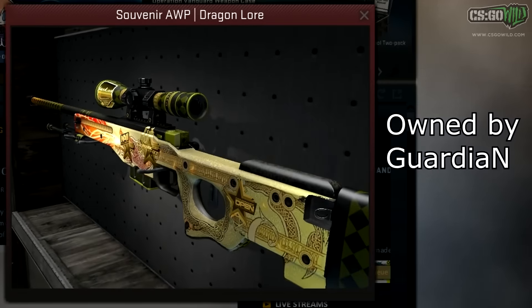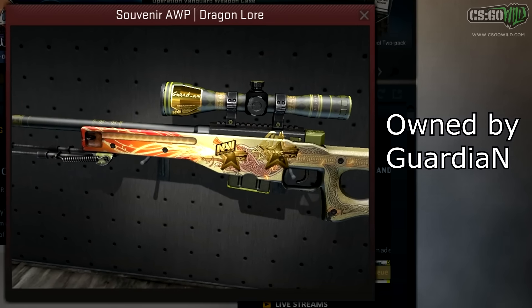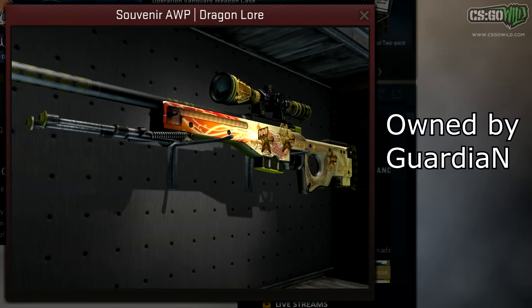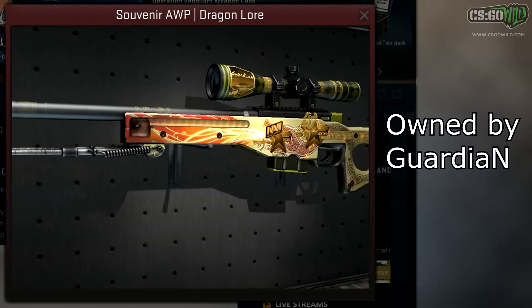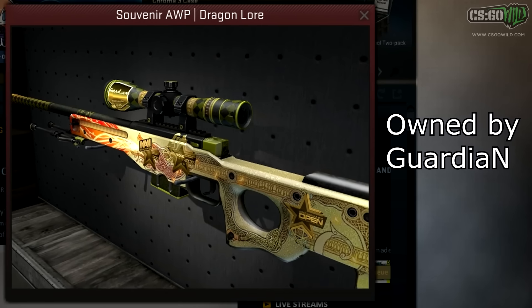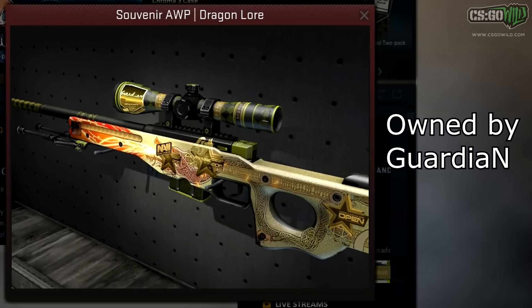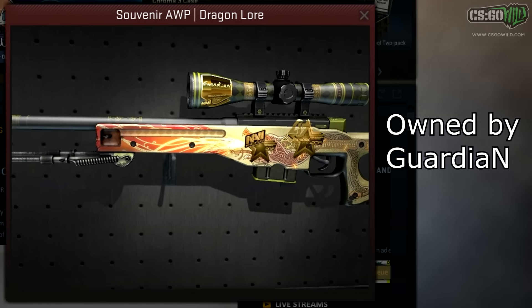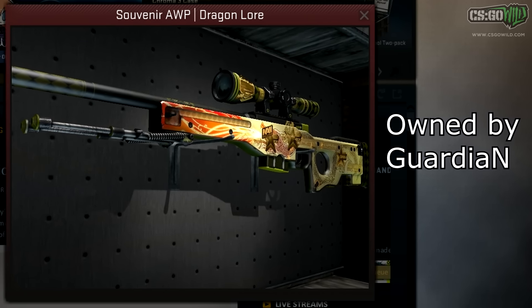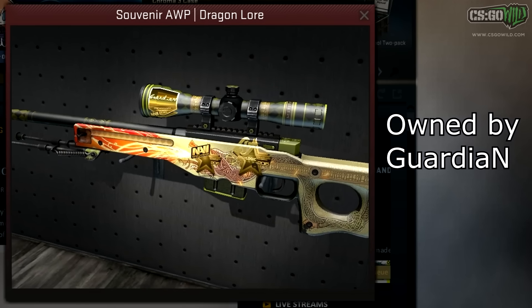And finally, we have Guardian's old AWP. Guardian used to own a minimal wear AWP Dragon Lore souvenir with a Guardian signature on it. It's got basically perfect sticker placement — the Guardian sticker is on the scope — and it also has a really, really good float for a minimal wear, around 0.08, so it's almost factory new. Some argue it's the best AWP Dragon Lore out there. He no longer owns this AWP — I guess someone offered him a lot and he decided to sell it — but this is definitely one of the most valuable skins owned by a pro player.